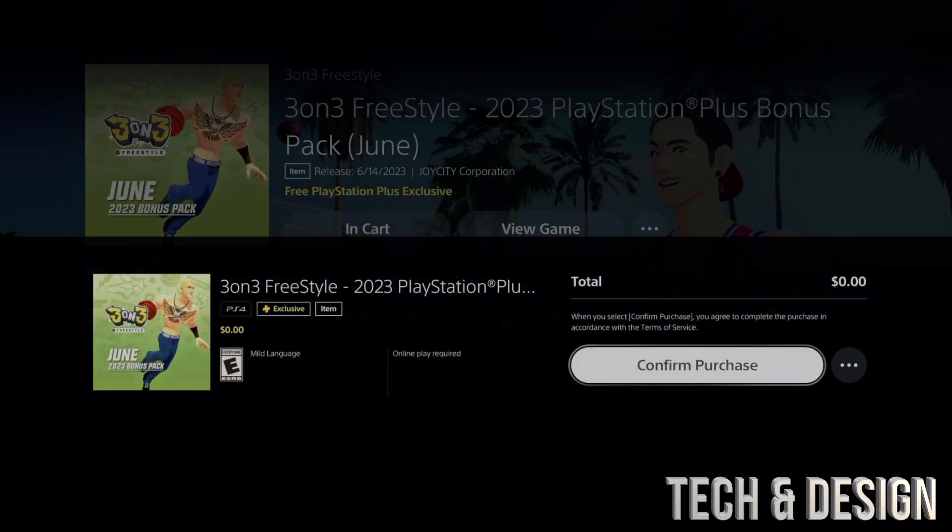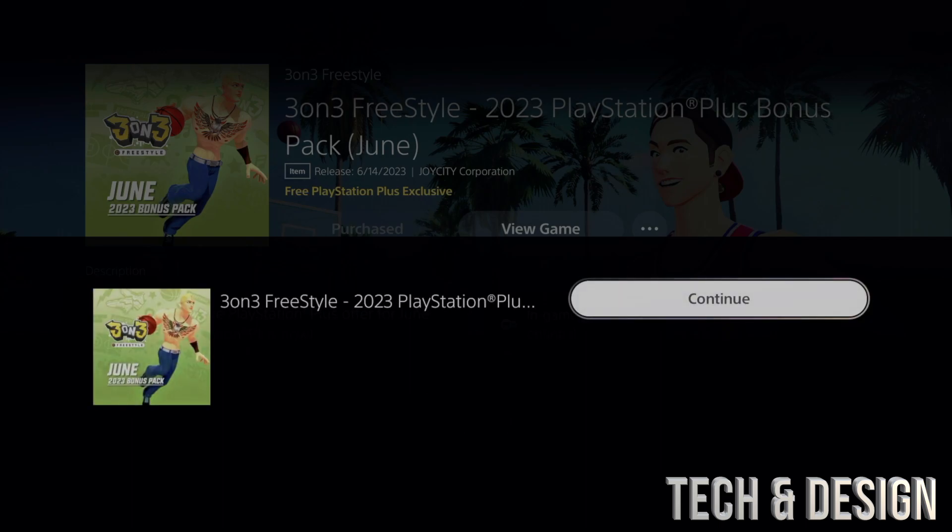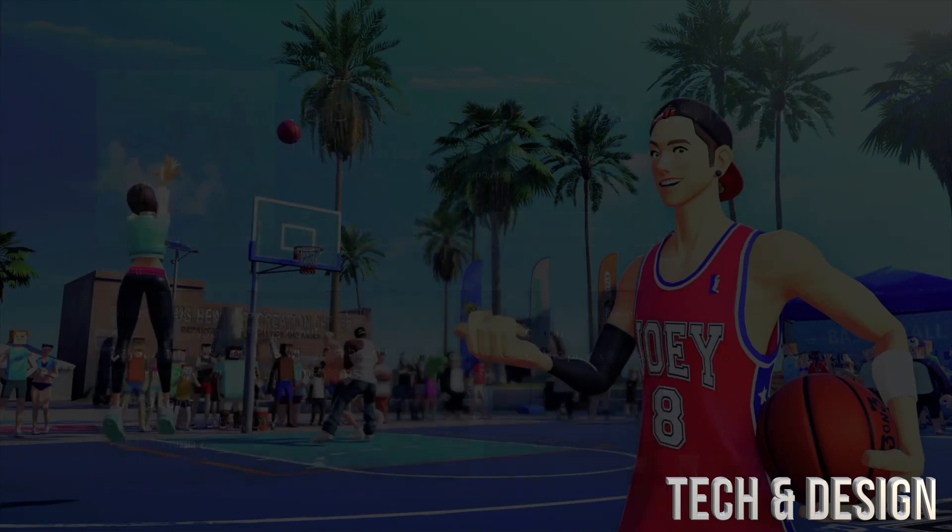Let's start with this one right here. It should say zero dollars — just confirm that purchase. It should say zero, then it'll process, and once it's done processing you're all set. You have it right there.